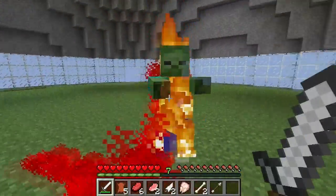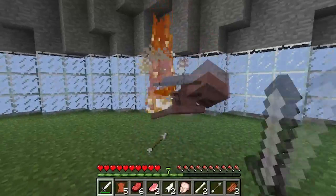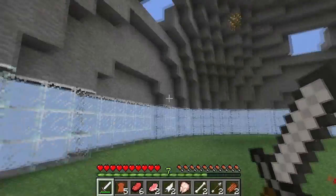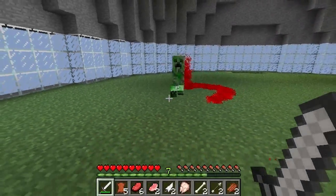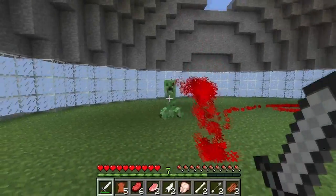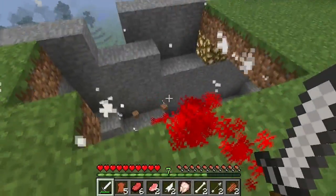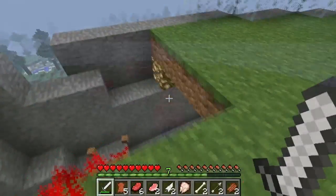If you kill a zombie it drops blood, but if you hit a skeleton it will drop these white particles, seeming to be bone dust. And if we kill a creeper it basically drops blood as well, which would have been awesome if it dropped something green. I'm gonna let you explode on me. There you go. Oh, your blood. Disgusting little creeper.